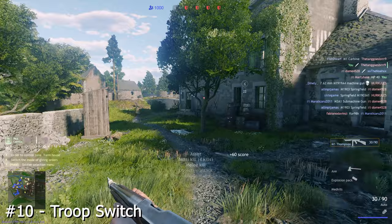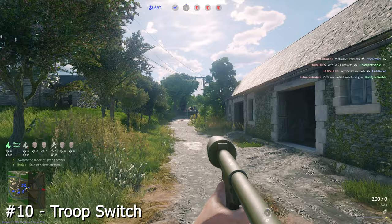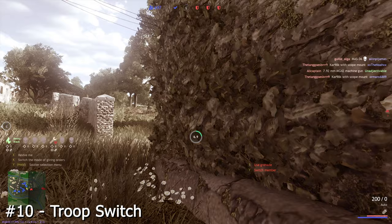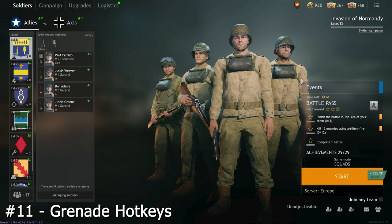If the trooper you are controlling is downed, switch to the next one by tapping Y or holding the button to select which other still-alive troop you want to switch to. Don't wait for the medpack to finish on the downed trooper because you could kill the enemies who downed him with another one of your troops. Furthermore try to get to cover before you activate your medpack or switch soldier so you can save the downed soldier as well. But consider how long it would take to get to that cover, whether you can actually make it and whether that soldier is better to sacrifice as a distraction.